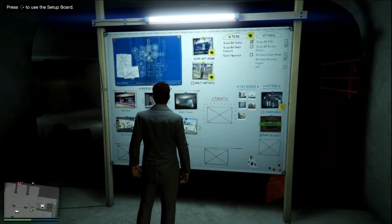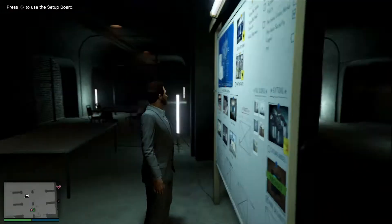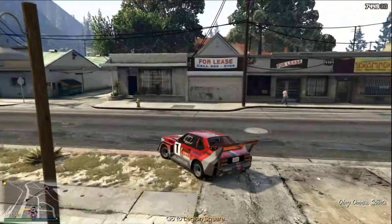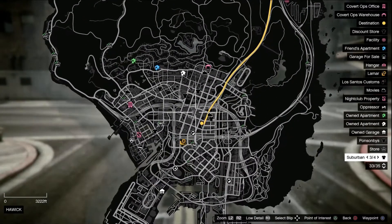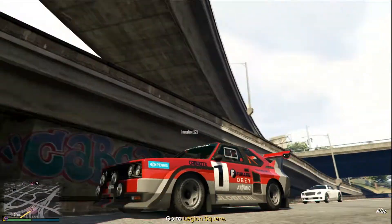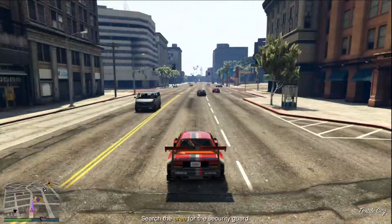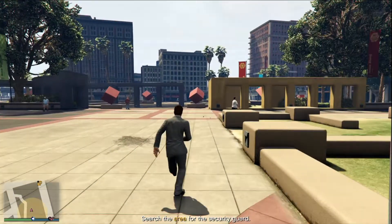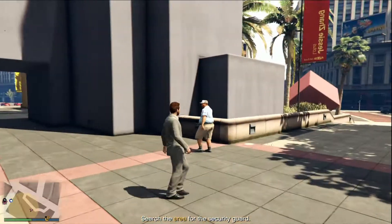I already started the scope out the casino. The next thing I got to do is scope out the vault contents. All right, go to Legion Square. Give me a waypoint — I'm getting to the map right now. Was this one of the free cars you got? Yep, I think I have this one too, I just don't know what garage it's in. How many do you have, like five or six? Yes, four or five. I got to find the security guard.